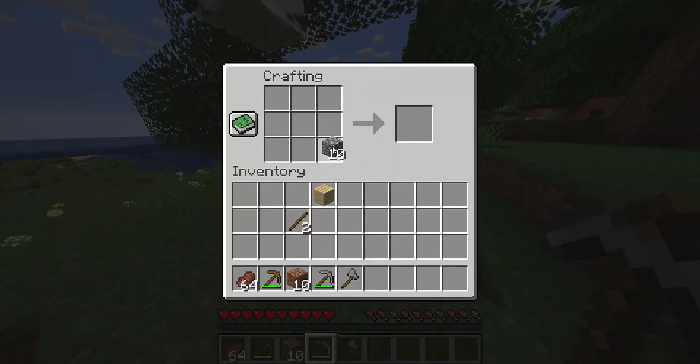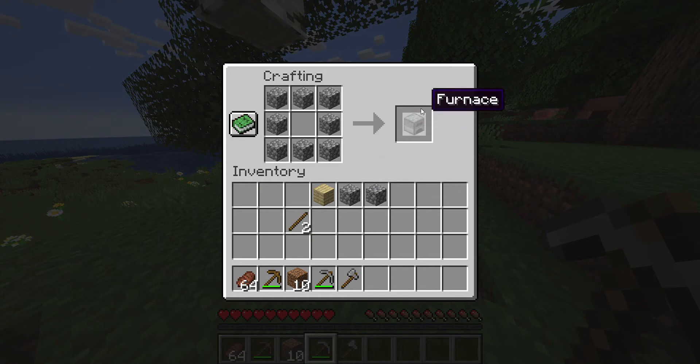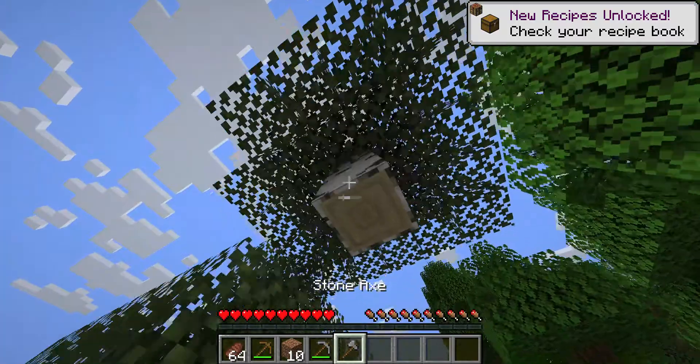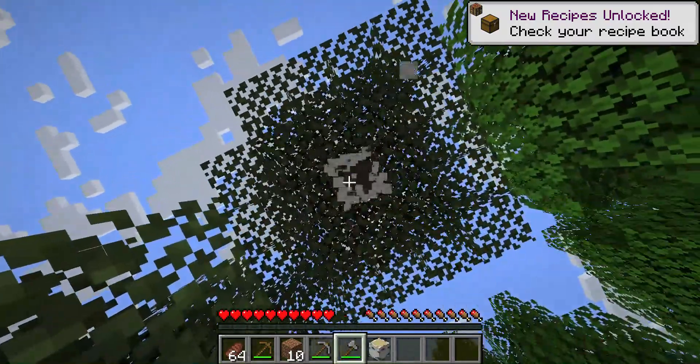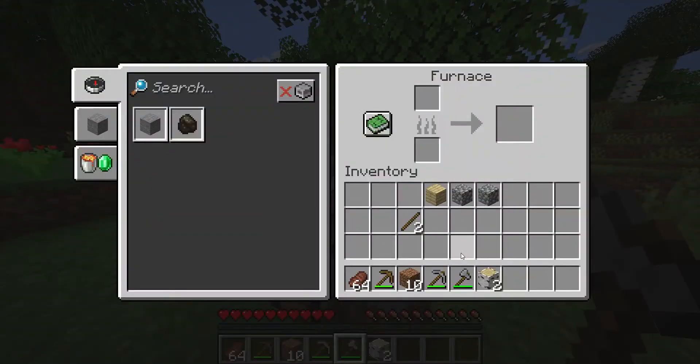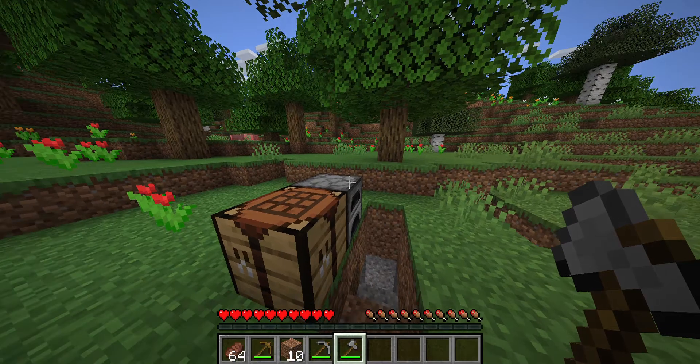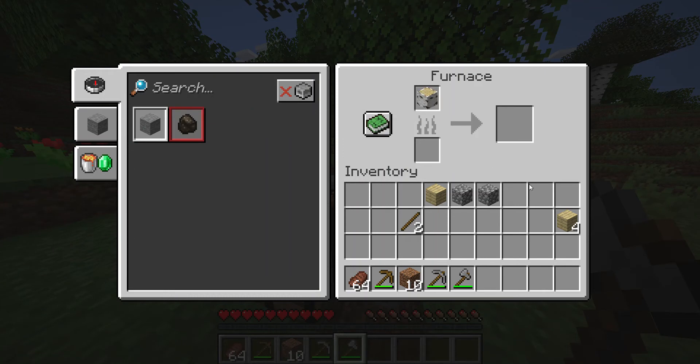And then with that eight cobblestone you can make a furnace. And then with that, you're gonna need to chop down two more logs. You wanna go in your inventory and turn one into planks and save the other one just for wood.